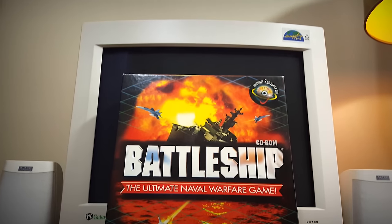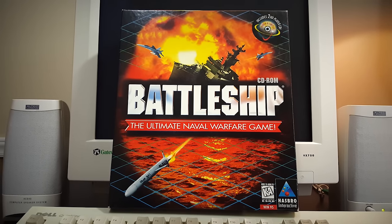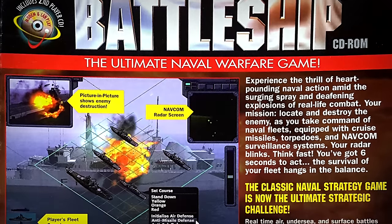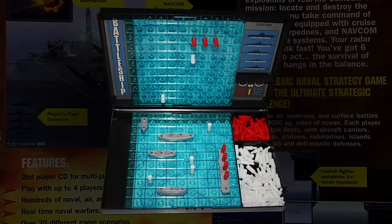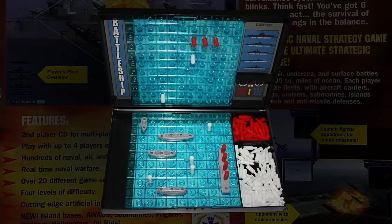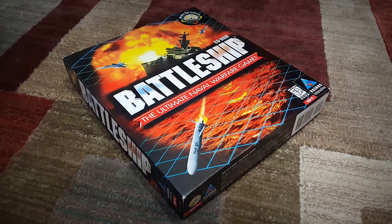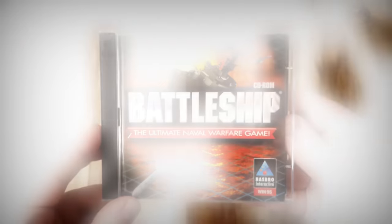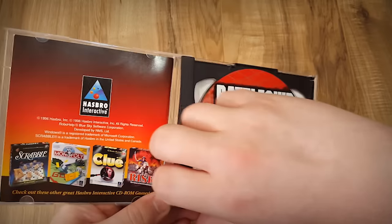This is the 1996 PC version of the Ultimate Naval Warfare game, which I discovered thanks to the local library keeping a copy on hand back in the 90s. As soon as I saw this box and those screenshots, I knew I had to check it out. Battleship was already a fun time to me back then, and Electronic Battleship was even better. But Computerized Battleship with high-resolution graphics — clearly this was the peak of the franchise, verified to 11-year-old me when I saw that it came on not just one CD-ROM, but two.